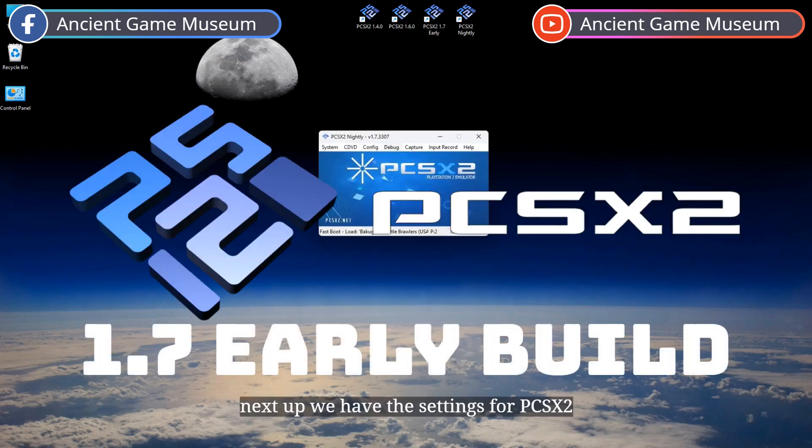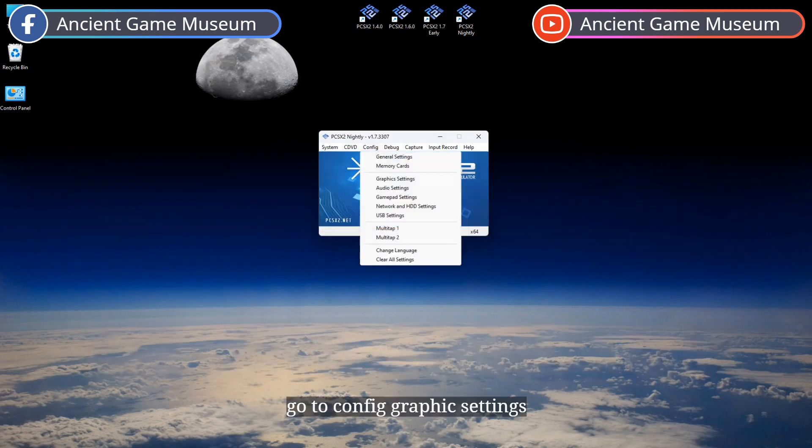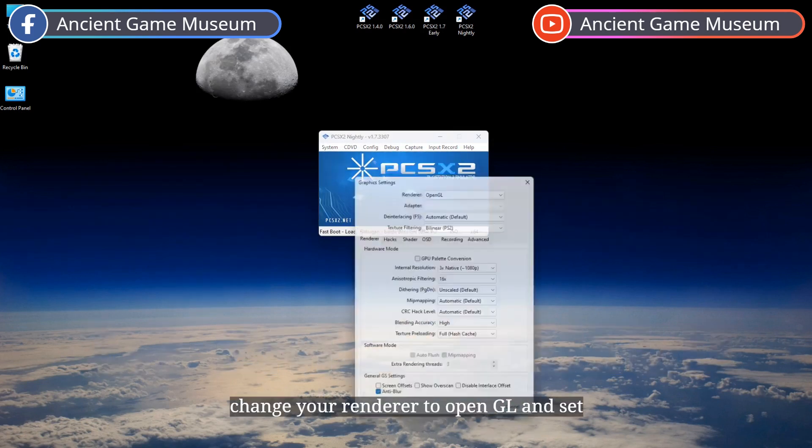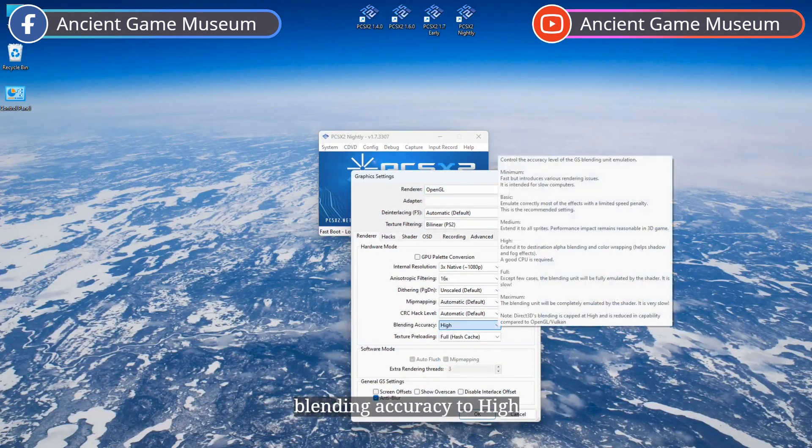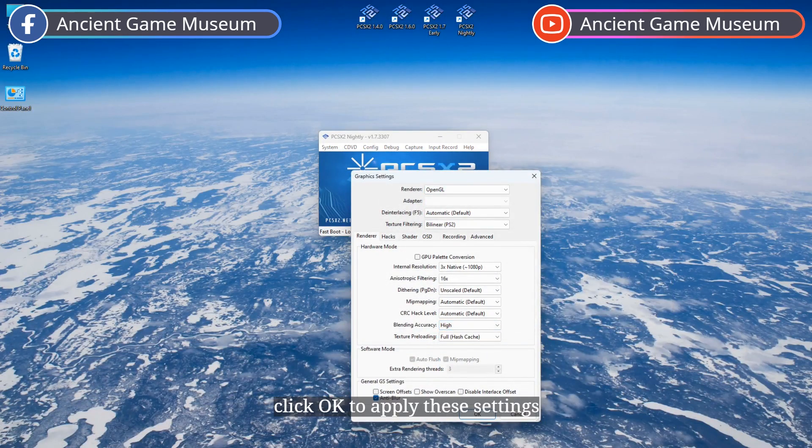Next up, we have the settings for PCSX2 1.7 early build. Go to Config > Graphic Settings. Change your renderer to OpenGL, and set blending accuracy to high. Click OK to apply these settings.